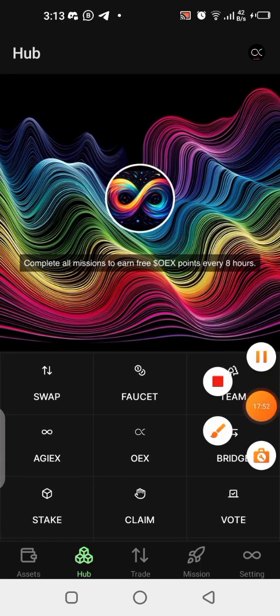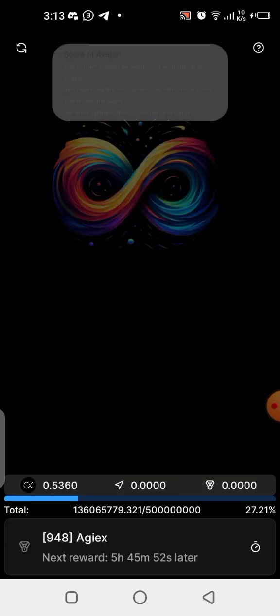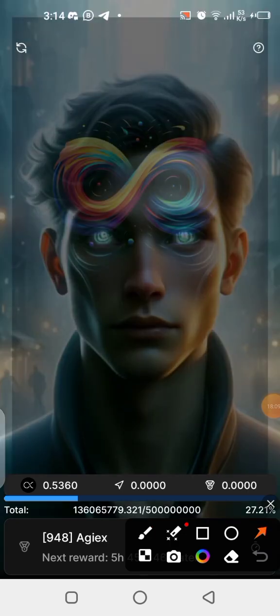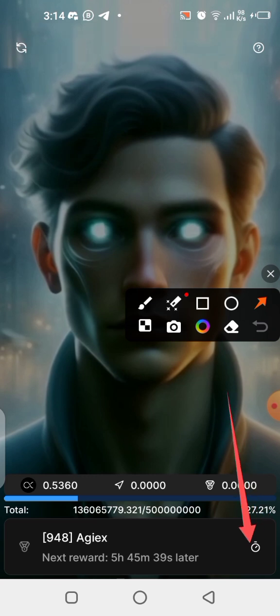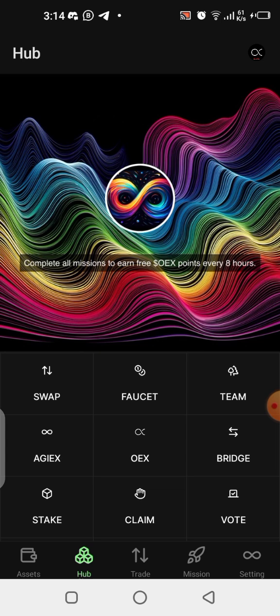There's also an update you need to participate in more regularly. Click on the ADJIX section, and there's a mining feature there. You come here and click every eight hours to activate the mining. You can see I'm already mining. This is another opportunity you shouldn't miss on this application. The link to the app is in the description.